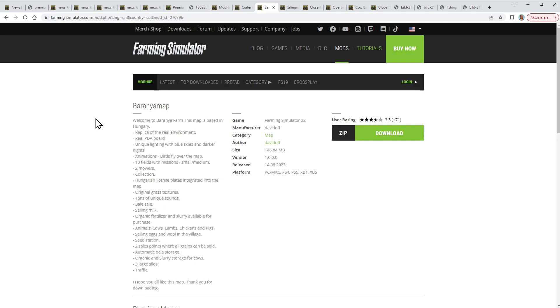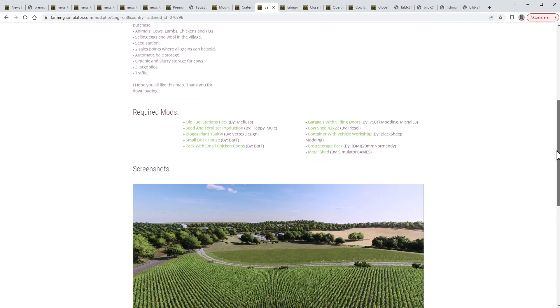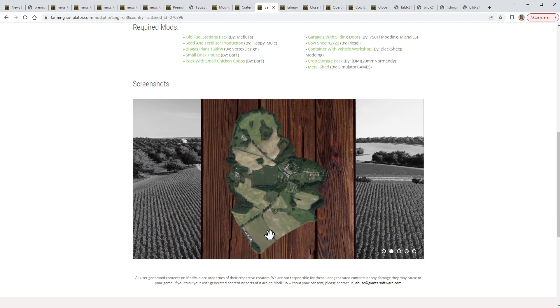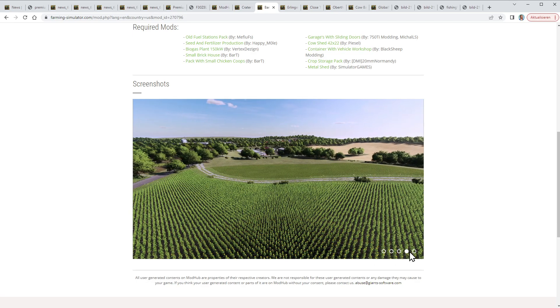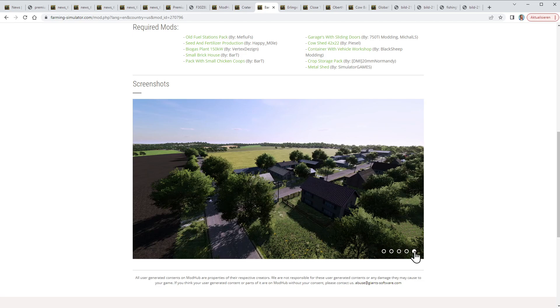Then we have the Barania map by Davidoff — available for all platforms. It's a Hungarian map, a replica of a real environment. You need quite a lot of required mods and it's a really small map, but you can see a satellite image of the real-life area from Google Earth. I think it's a nice, very natural-looking landscape.